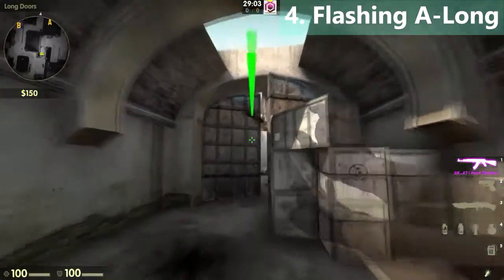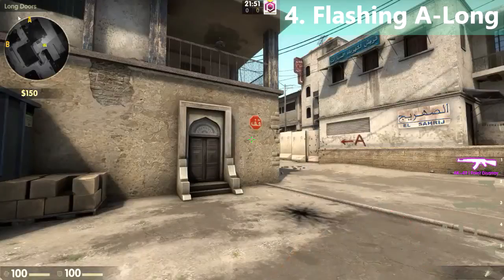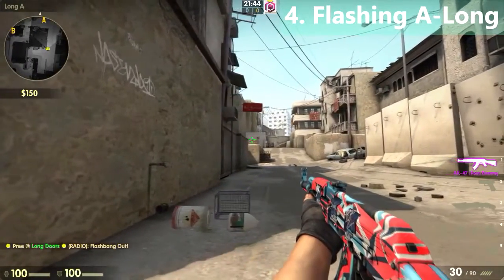You can throw a running flashbang against this wall and peek long. Then just throw a flashbang over this railing — this will flash the guy holding long from pit.